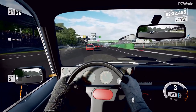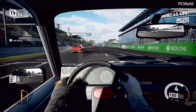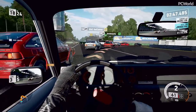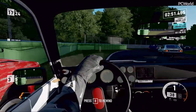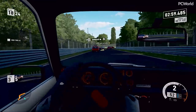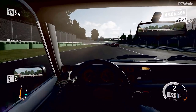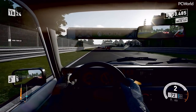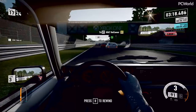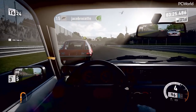I actually think I prefer the Project Cars graphics a little more. There's something about Forza — all the edges are a little soft, a little more cartoon. The weather effects are really nice here though — this is the first Forza that has rain that actually affects the race. It actually puddles on the ground and you can hydroplane. There's also a Dubai track where sand blows across the track and affects your traction.